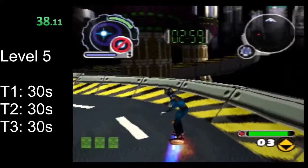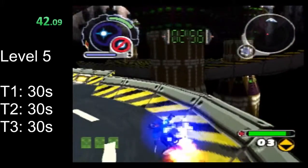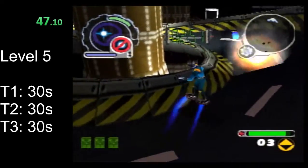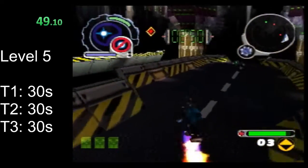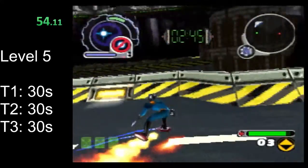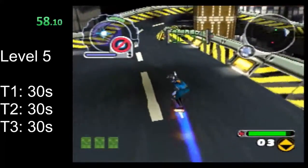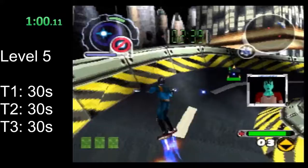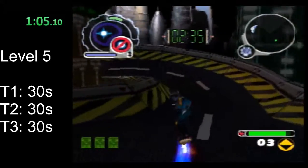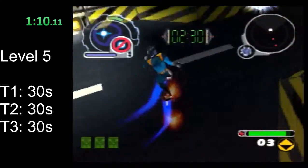This level you'll notice has all of these sidebars, these ramps. This level is great for practicing ramp jumps to get wherever you need to go. It's not too slow if you need to just take whatever paths there are, but if you can do little jumps here and there, that does save time.